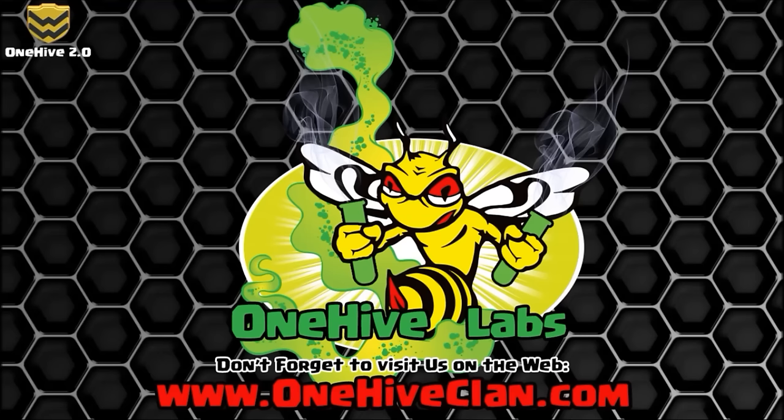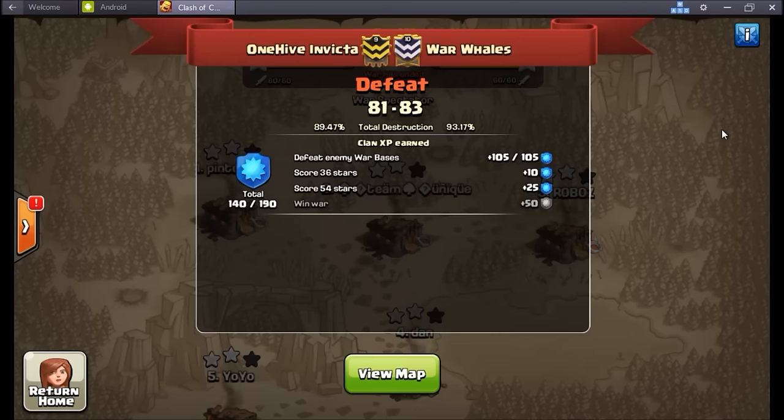What is going on guys, Wiser here coming to you with the recap of one of the most recent wars for Invicta. It was a random matchup against the big time war whales themselves. In a matter of maybe a week, week and a half tops, Invicta has now faced 1.0, WHF, and now War Whales. It was a trying week for Invicta. War Whales took away the victory 83-81.